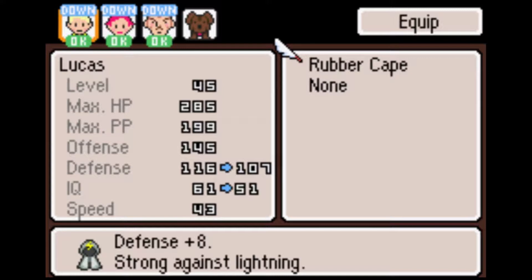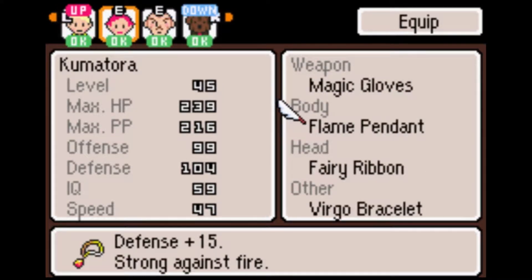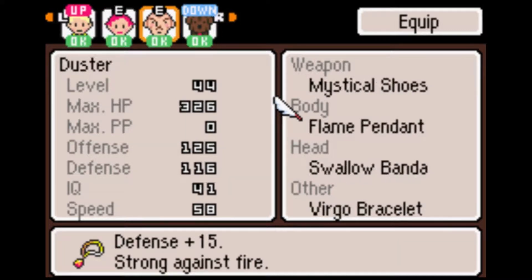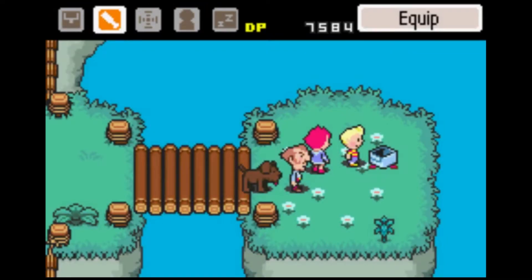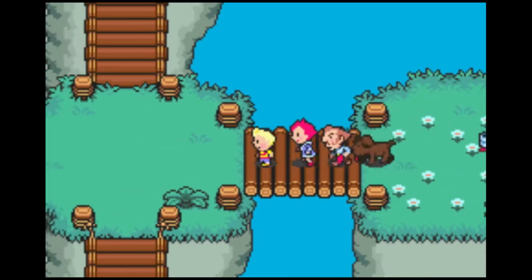Now for this next boss fight, I'm actually gonna equip the Rubber Cape because it's strong against Lightning on Lucas. Flame Pendants should be good for these two, and Boney can just — I dunno, I don't care about him. Anyway, let's see.